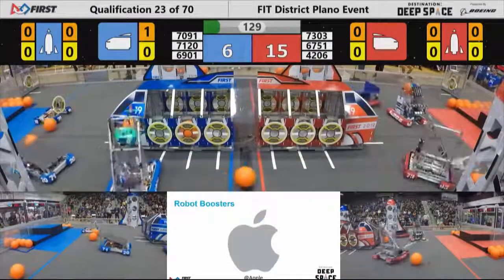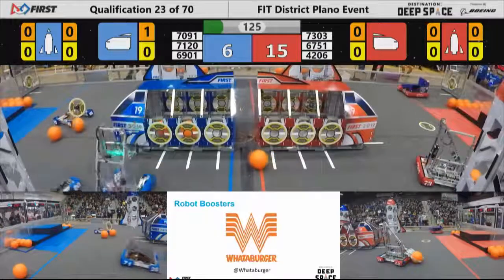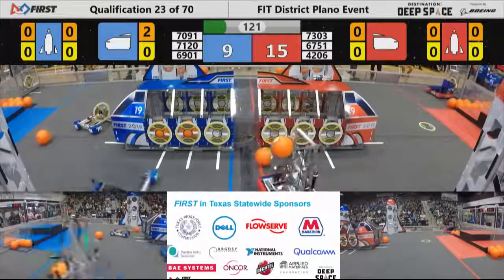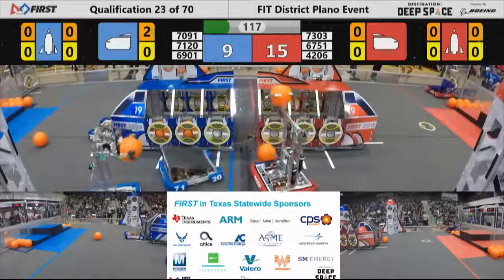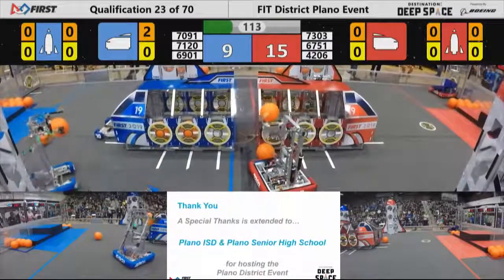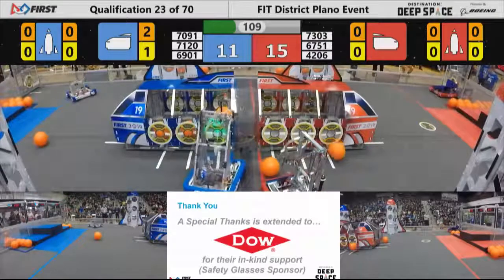As drivers can see their machines, Knights Robotics coming in with a second piece of cargo for blue — it's up and in! Blue alliance quickly starting to mount a comeback here, 15-9. Here comes 7303, Reach Robotics of the red alliance, trying to get that cargo in — oh, and it bounces back out and hits the floor.